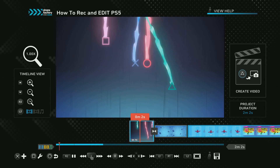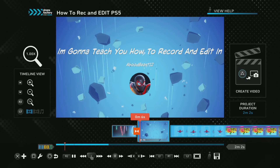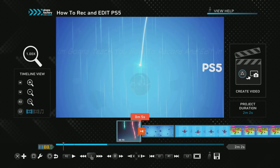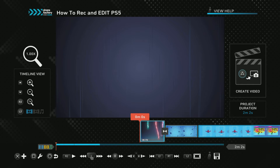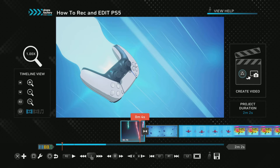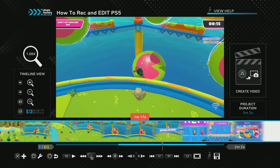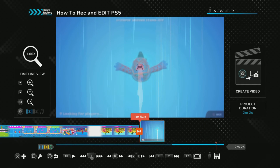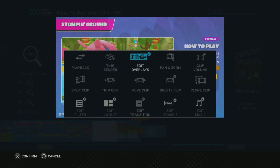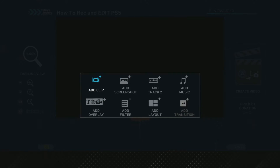See, you saw that. Until when you put the text you have to go and you can do that. Now when you're at the end, I want you to go right over here and press X and 'Add a Clip'.